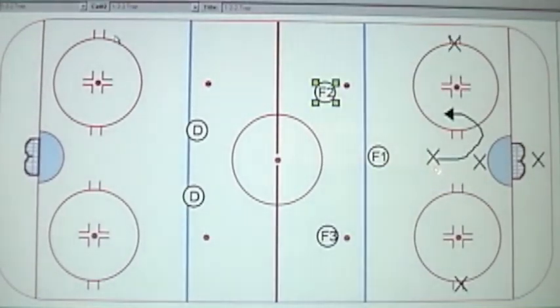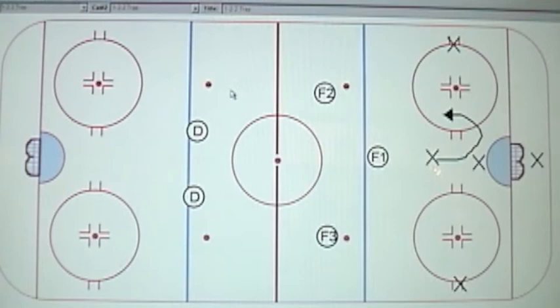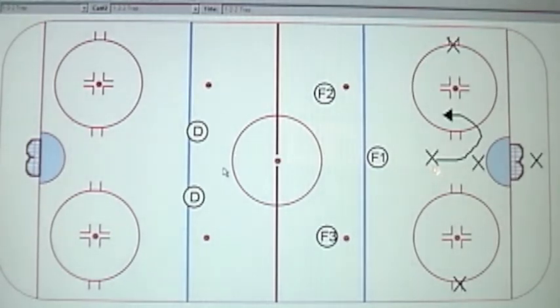A quick look at the neutral zone trap 1-2-2. The first player in, F1, is responsible for steering. The basic premise of this neutral zone trap is that the inside of the ice is protected, and what we're trying to do is force the other team to the outside by using F1 to steer them.